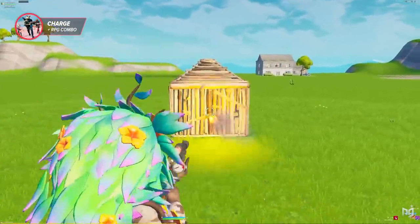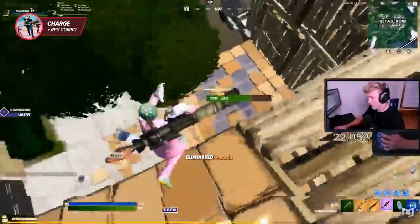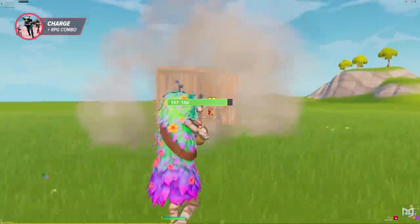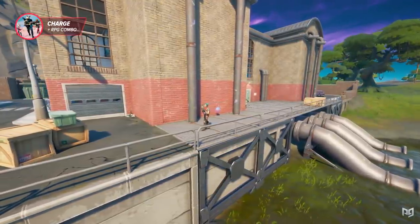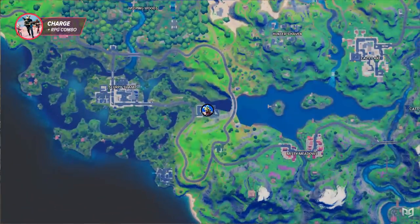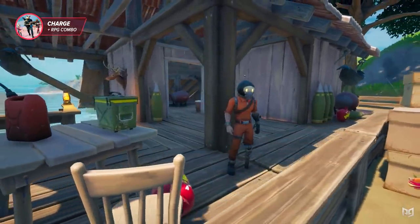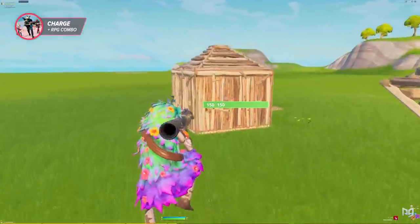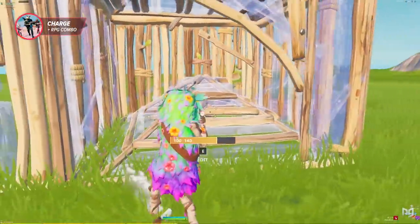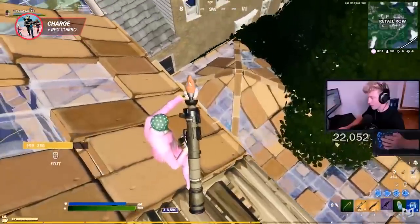One of the better weapon combos this season is the charge shotgun and RPG. You've probably seen the old shotgun-RPG combo where you send a rocket at an opponent's box and fire your shotgun the second it blows up to sneak in a shot. It's one of the older tricks in the book, but the RPG was effectively vaulted for the last two seasons. Now that you can get an RPG from either a Ruckus at Hydro 16 or from Splode at the Unremarkable Shack, this combo is back and stronger than ever because of the charge. You could do the same strategy people did with the pump, but now charge up your shot as your rocket flies in and hit even harder than you ever would with a tac or even a pump.